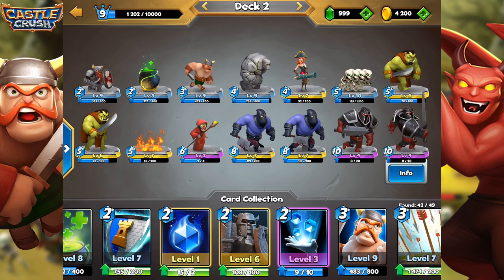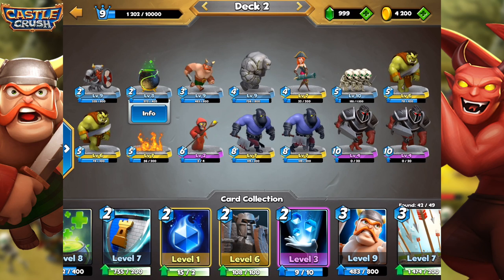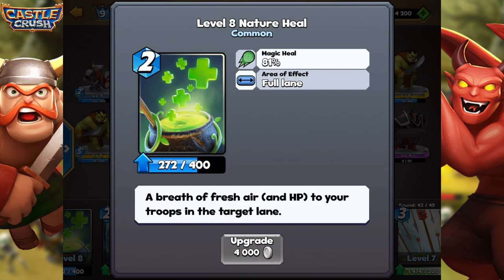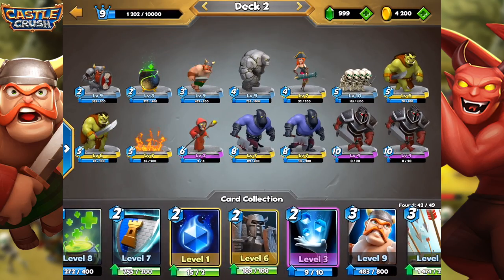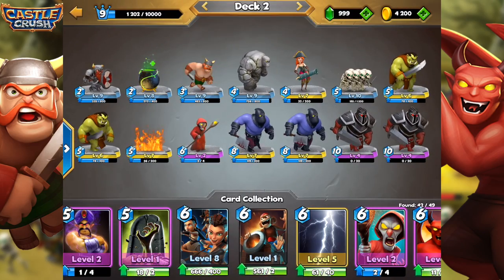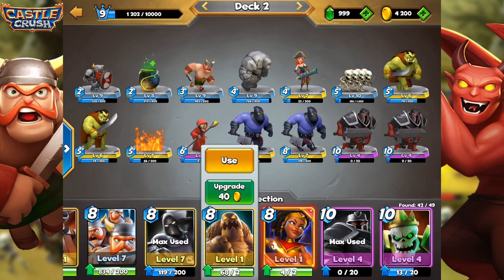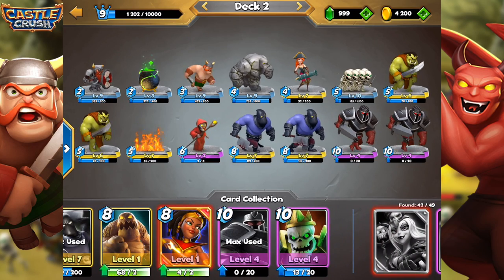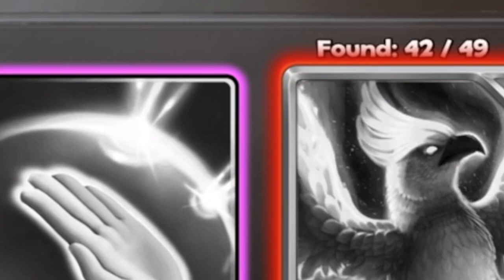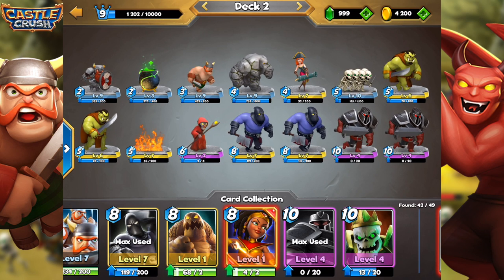Now you're probably saying this deck is pretty expensive, and yes it is — it's really expensive. But personally I think it's pretty beast. I've made it work especially with the Heal spell, which is a new card I got just about a week ago. It really helps with this heavy deck. Looking at some new cards we got: Extra Crystal, the Heal, Mana Ritual, 8 Pirates, Resurrection, and 2 other new cards — the Mud Elemental and the Archer Queen. We only have around 7 cards left to unlock.